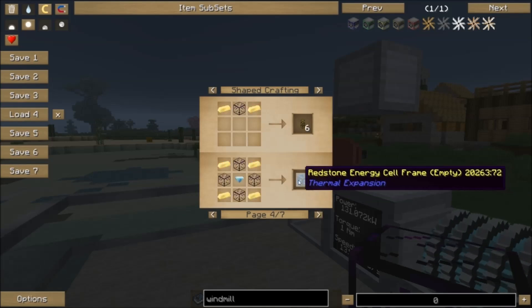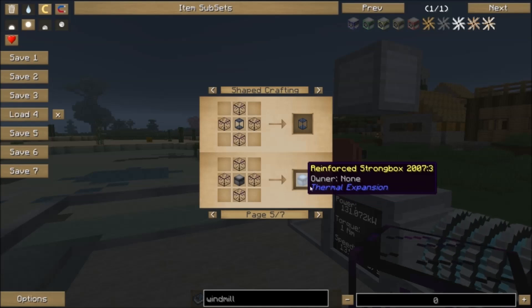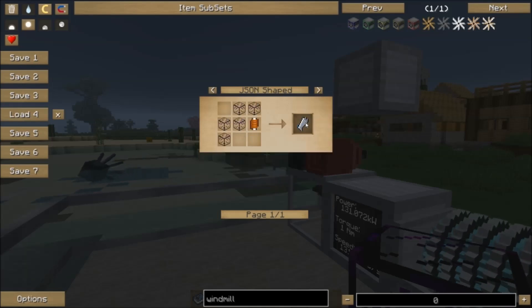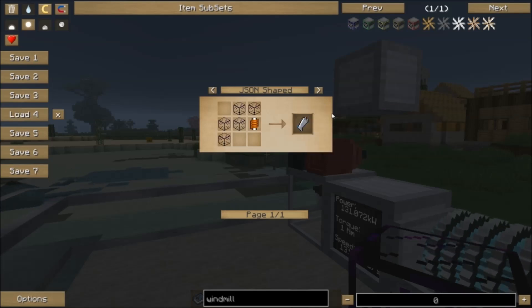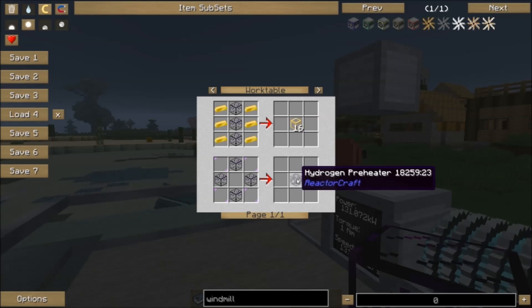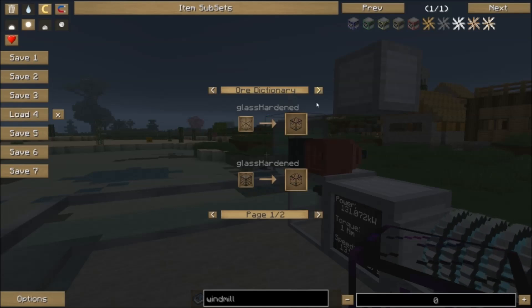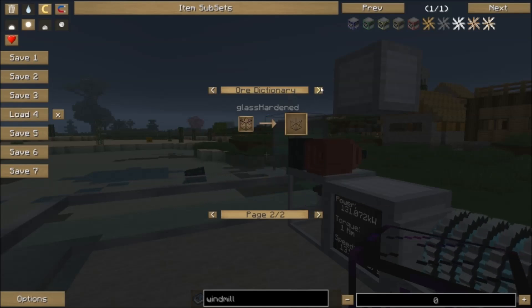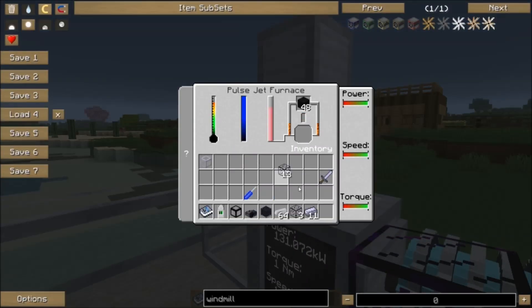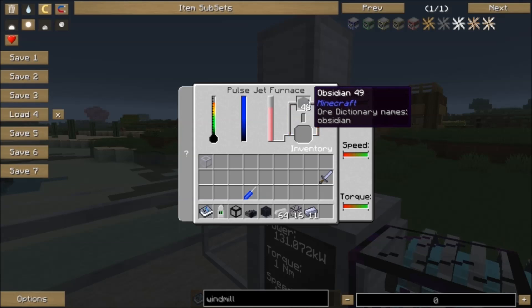Quite a few things from ReactorCraft, like the laser concentrator lens, require blast glass. You can also use blast glass in place of regular glass for thermal expansion fluiducts, which is quite nice. You can use it for thermal expansion energy cell frames, reinforced strongboxes, illuminator frames - basically a lot of those things. You can use it for MineFactory Reloaded stuff as well. Blast glass can also be used for glider wings from Modular Powersuits, magnetic containment pipes in ReactorCraft, and hydrogen pre-heaters in ReactorCraft which are used for creating deuterium. So you're going to need blast glass for some very high-end stuff later on.